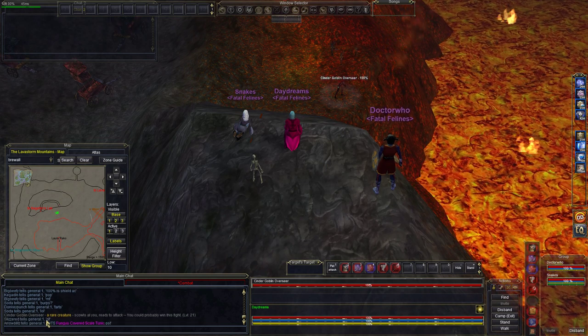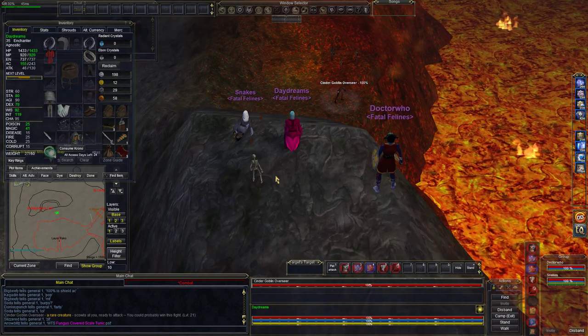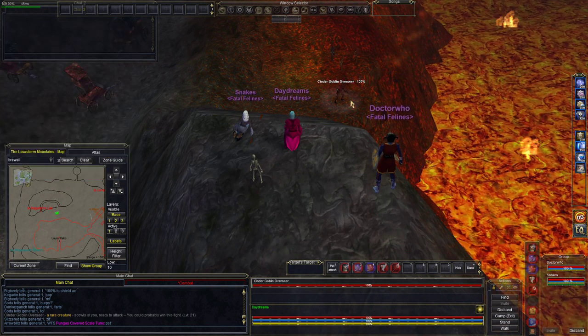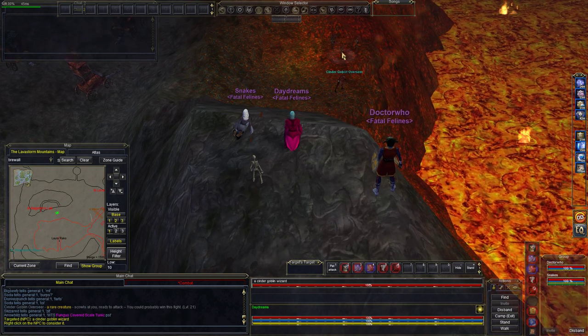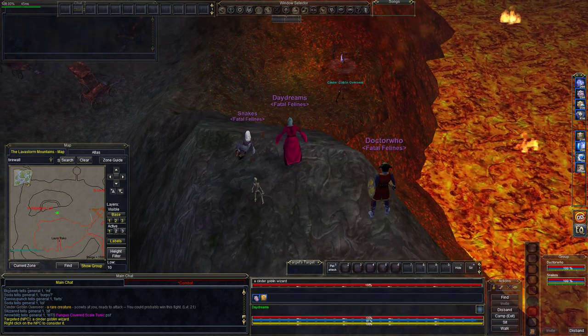Cinder Goblin Overseer is only level 21. So at my level we had leveled up too fast, but you can take him even at level 20. We're going to say this is for farming purposes. What you'd normally do if you were farming him at a lower level is he always spawns in this spot right there.